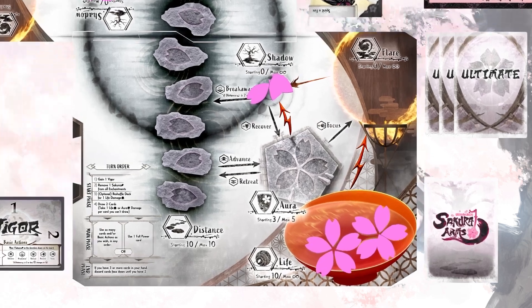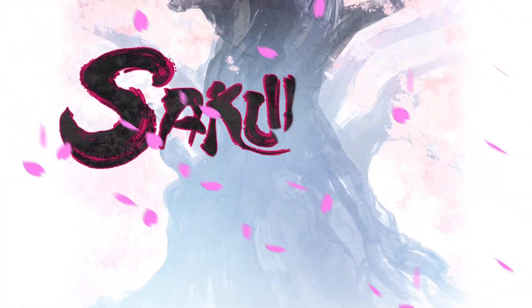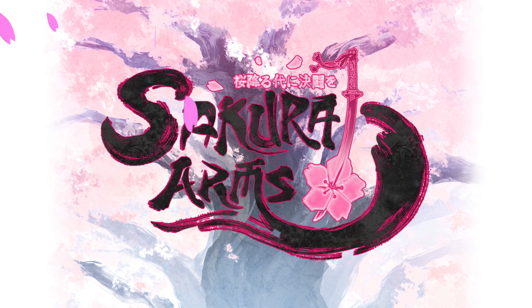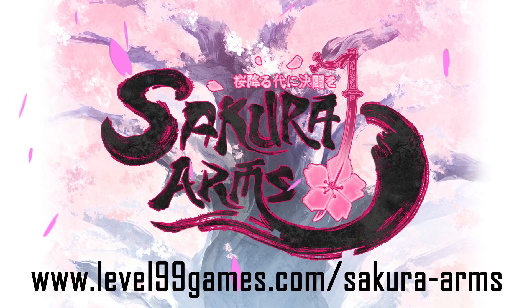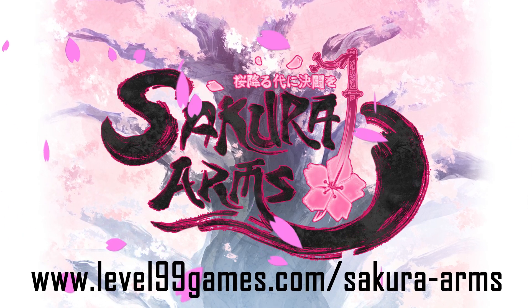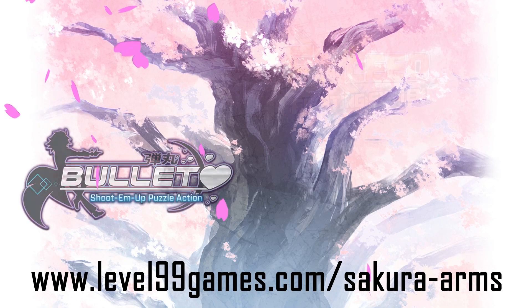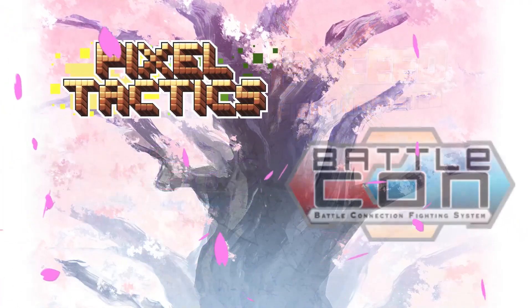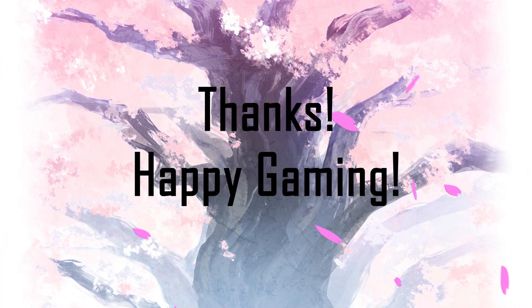The game continues until one player reaches zero life, with the other player becoming the winner. This has been the tutorial for Sakura Arms. For more information, visit www.level99games.com, where you can check out other games like Pixel Tactics, Battlecon, Exceed, and many more. Thanks for joining us today — have fun playing Sakura Arms, and as always, happy gaming.